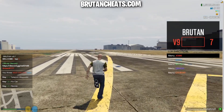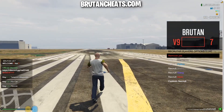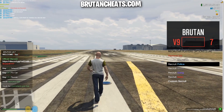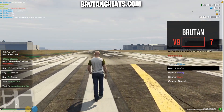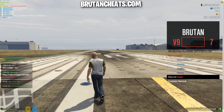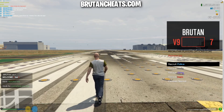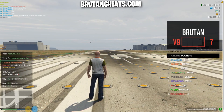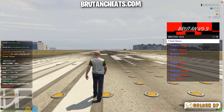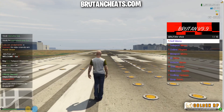As you can see we have menu bars. Here we can change the jobs. As you can see I'm mechanic now, police, mafia, gang, and I'm going to keep myself as police. So let's go into the V9.9 and let's start with the self menu.